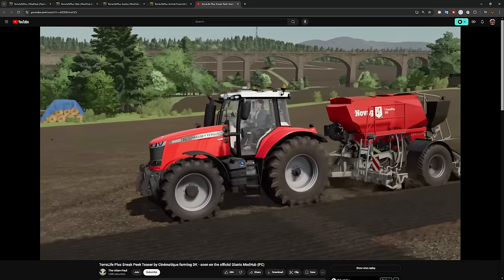Silage bales, hay bales, straw bales, and round CCM bales are all configurable. You can buy up to eight bales in round or square variants with customizable wrap color. Silage types include clover, alfalfa, meadow, horse grass, maize, and regular silage. Hay types include clover hay, alfalfa hay, meadow hay, and horse hay. Straw types include wheat, barley, oat, spelt, rye, triticale, and maize straw.